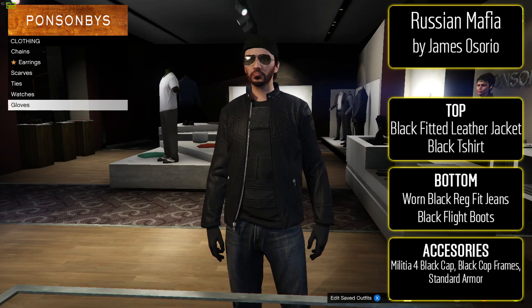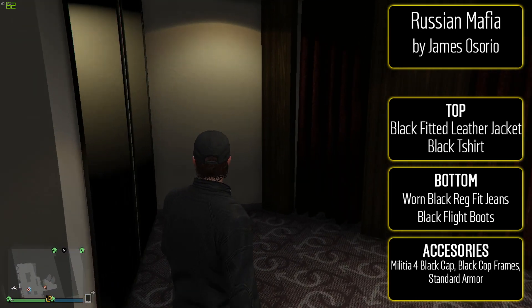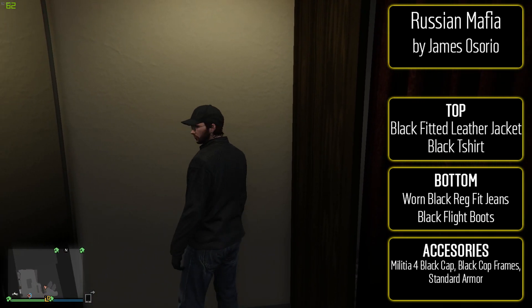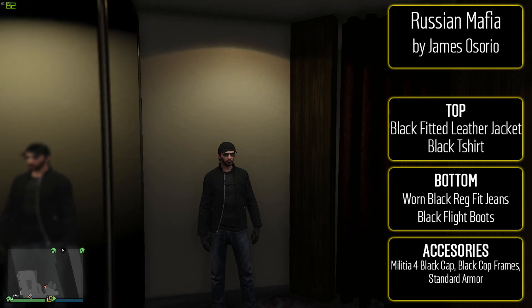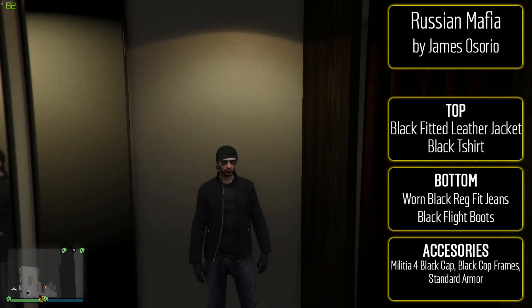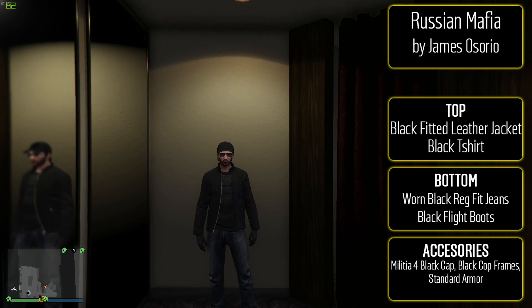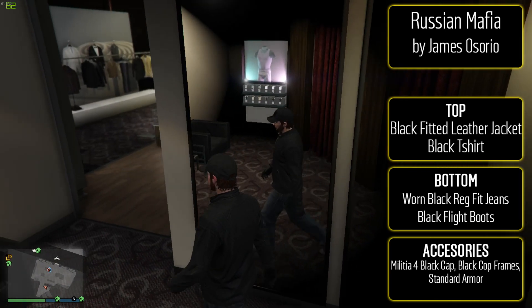You're gonna need the Militia 1 black baseball cap — which, why is that only a bodyguard item? It doesn't make sense to me. You also need black cop frames. For the top, go with the black fitted leather jacket with a black t-shirt underneath, then standard body armor. For the bottom, worn black regular fit jeans and black flight boots. For weapons you can choose the compact rifle, heavy revolver, switchblade, or crowbar.